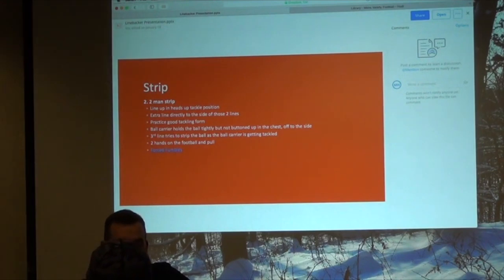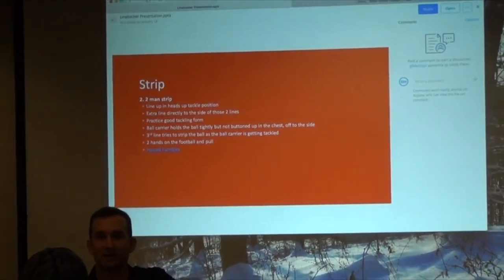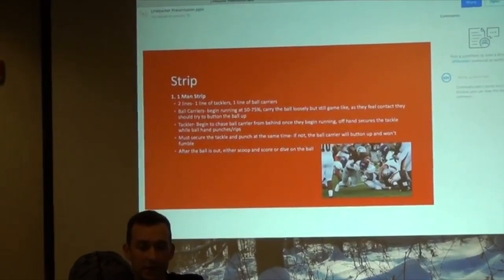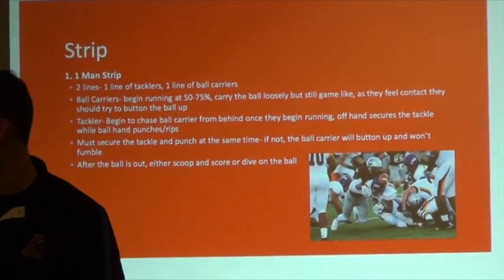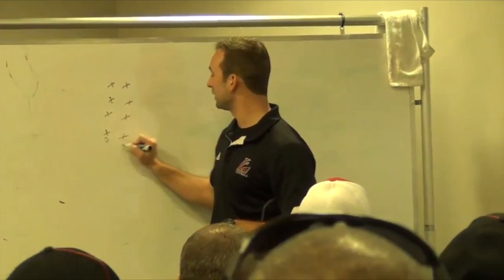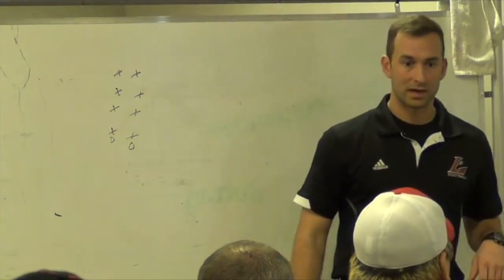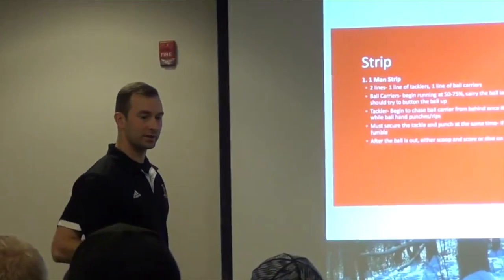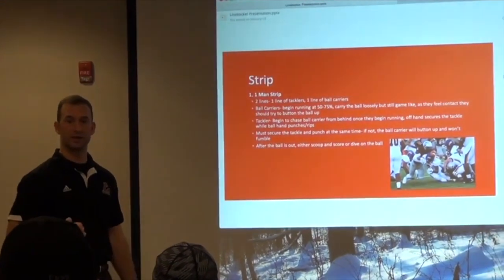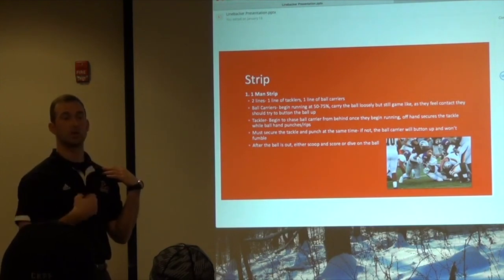I have a one-man and a two-man strip drill that I think are useful. My belief as a linebacker coach is that fumbles happen when you have good solid tackles and running backs aren't ready for it. With our one-man strip drill, we have two players — a defensive player and an offensive player. The offensive player starts with the football and begins to run at about 75%. We want running backs to carry the ball outside their body but still make it game-like, and any time a running back feels contact in a game situation, they're going to button up and protect the football.